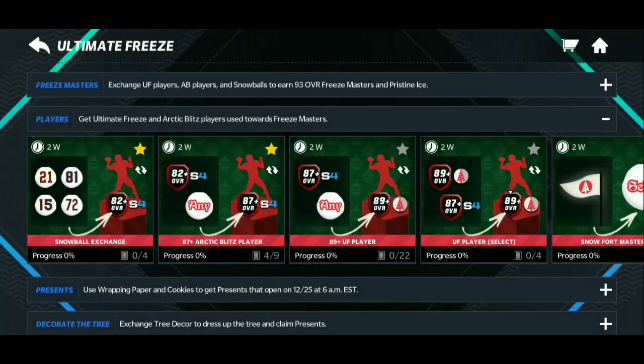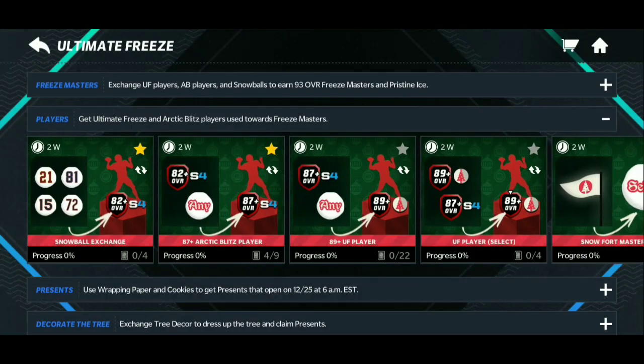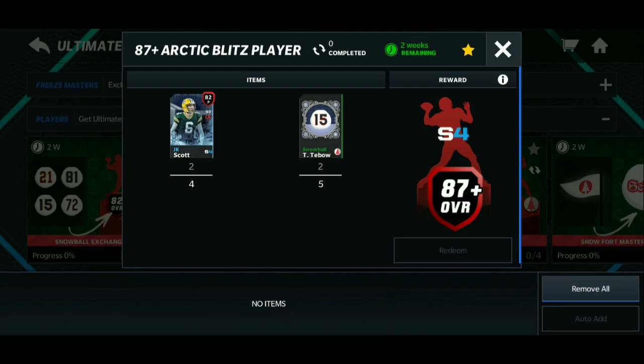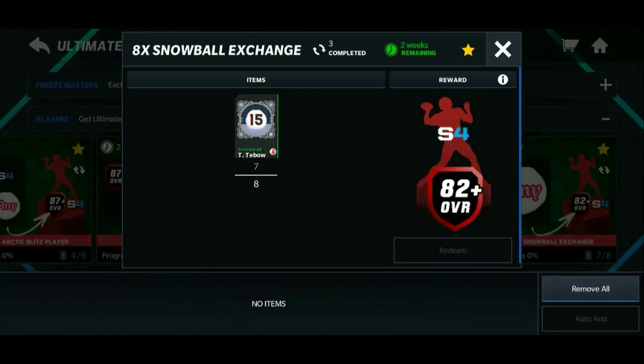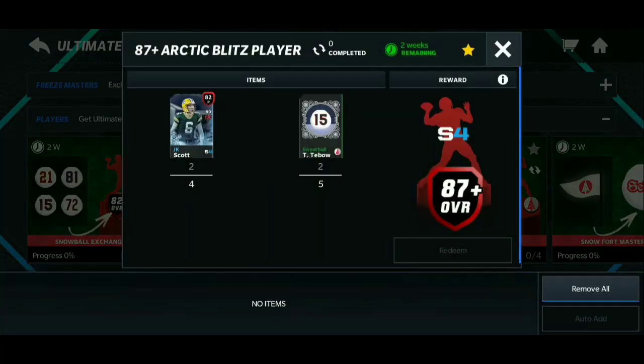Play the castle events — red or blue — and grind as many snowballs as possible. Trade them in for 82-rated cards, then take those 82s and the remaining snowballs and put them into the set to get an 87. Take those 87s and put them on the auction house to make a lot of coins. The cheapest you'll see them is around 580k to 600k, and it's completely free since it all comes from the free castle events.